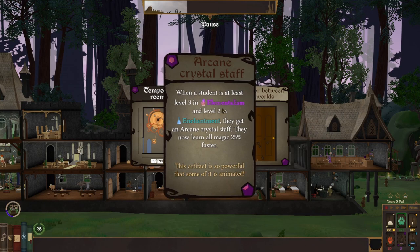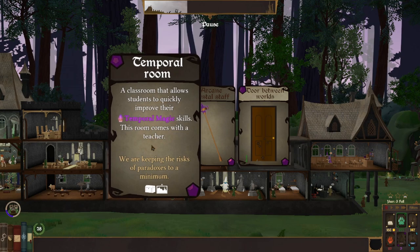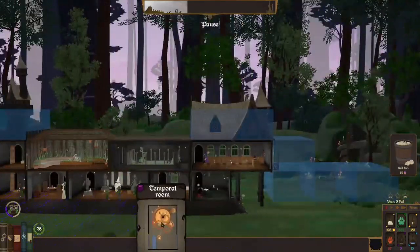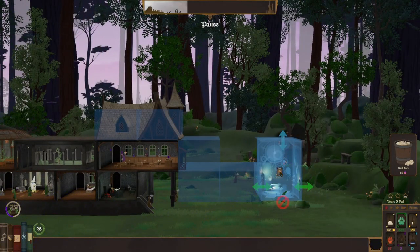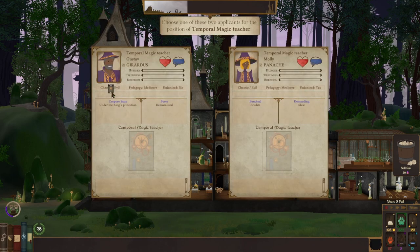But those types are not things that we do right now. Temporal room — a classroom that allows students to quickly improve their temporal magic. Let's grab that. Because we do want to have... Can we put this way up there? Doesn't need to connect, huh? Yeah, we'll put that there.